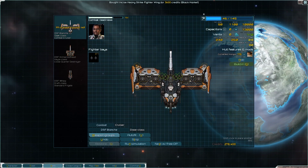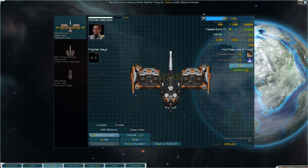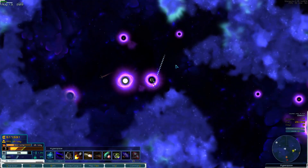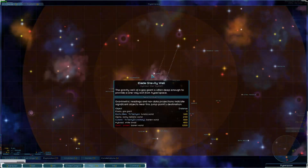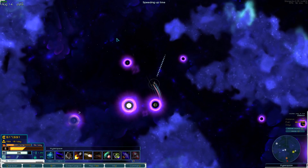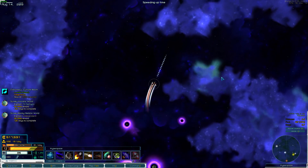With every weapon, fighter, flux vent, and hull modification — of which converted hangars is one — costing varying amounts. I love this system. It puts experimentation right at the forefront, and hunting down new weapons to try becomes a really fun side project on your way to becoming the sector's richest space bitcoin millionaire.